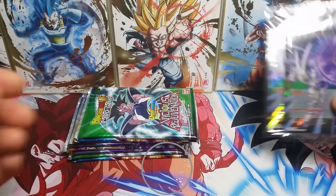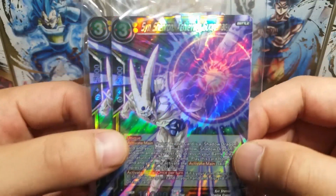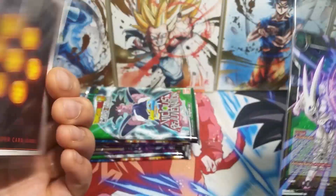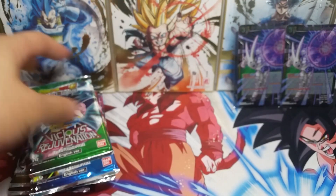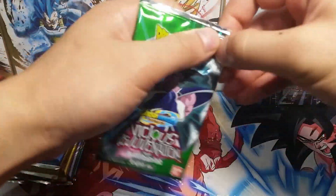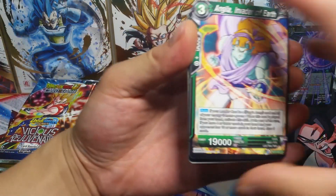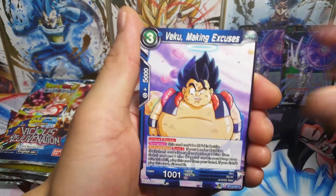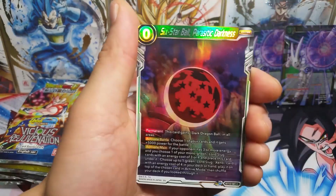Premium packs come with four booster packs in each pack and we also get a special promo. This time we have a signed Shenron Achieving Supremacy and it looks like only two in each — I think last set there was four in each pack. Let's get into the first couple of packs, starting off with the Turles pack. Premium packs do not guarantee any hits whatsoever, so it is always a bit of a gamble, but that is the fun of it. Not knowing what you're going to get makes it a little bit more exciting.